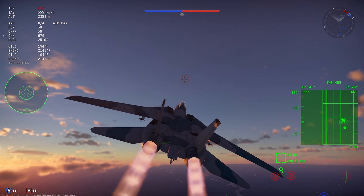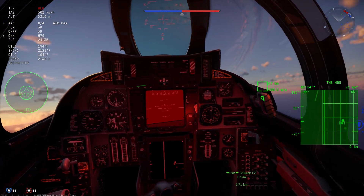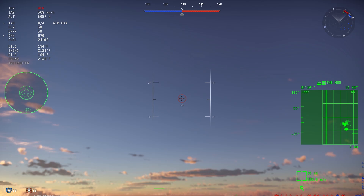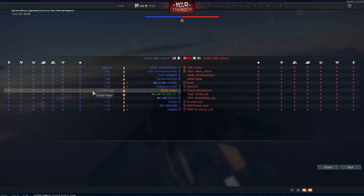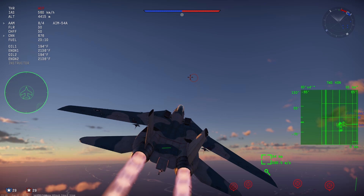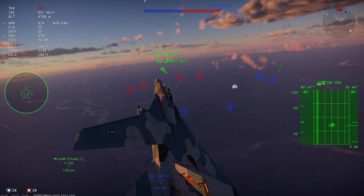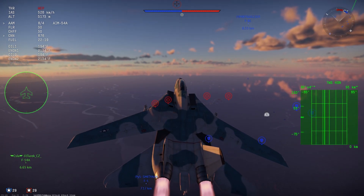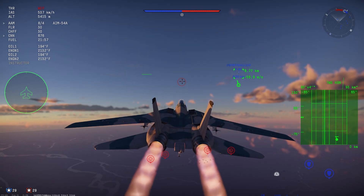Back to the point about countermeasures — the BR increase to 12.0 isn't really designed to save jets that don't have countermeasures. Some jets are just going to be SOL, even with the top being moved to 12.0, because they just can't compete without countermeasures. Look at the Mirage 3C, the Hunter F-6, the F-4C — these tech tree jets are not competitive without countermeasures. You have premium jets like the A-6, the A-10s, the SU-25s, and even the A-5 that they have to go against.